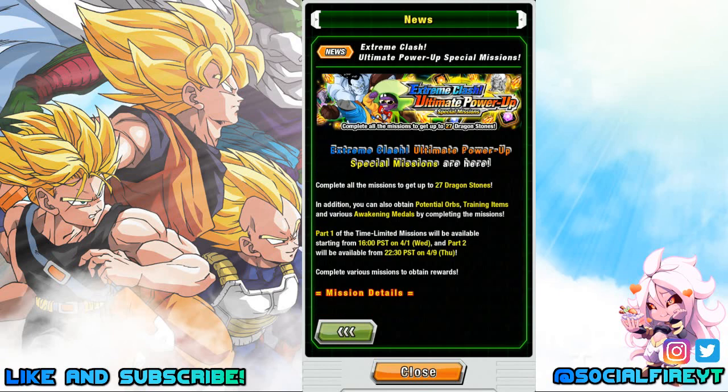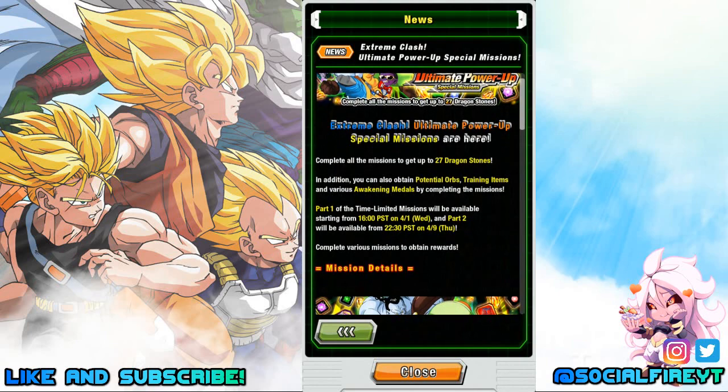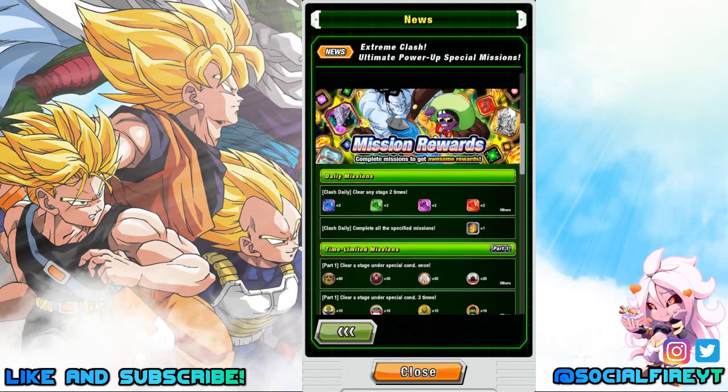Special Missions: complete all special missions to get up to 27 Dragonstones. Part 2 will start on April 9th, so part 1 is dropping tonight. Daily missions are simple: clear any stage 2 times for 2 of each type of training weights, and complete all specified missions for 1 Dragonstone.